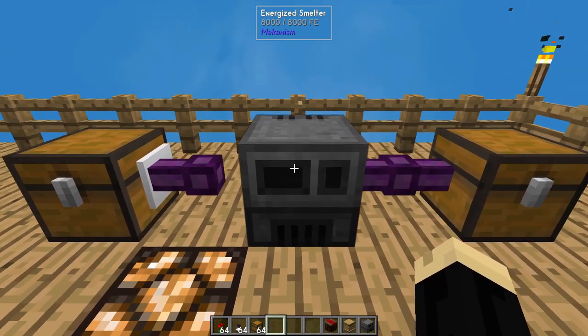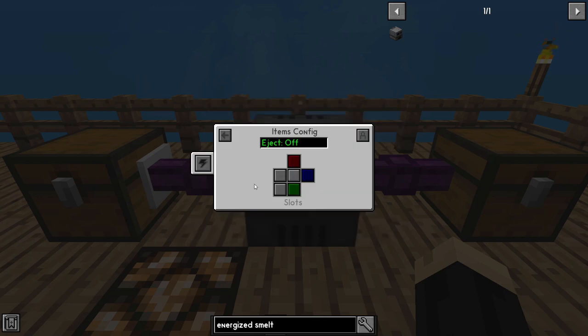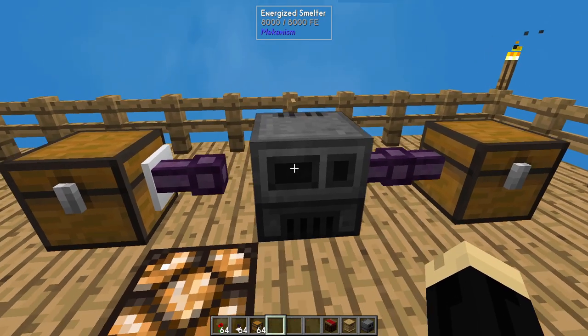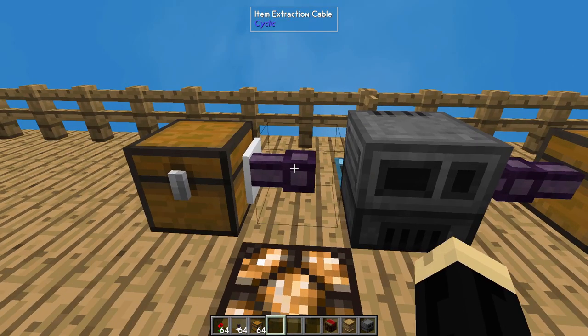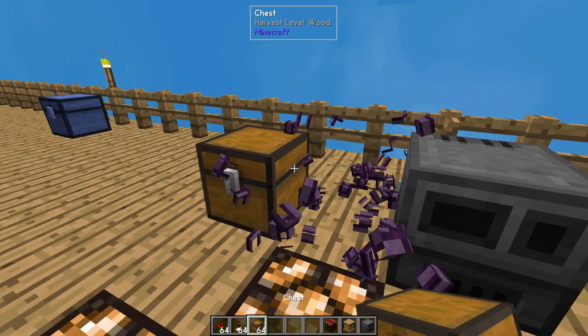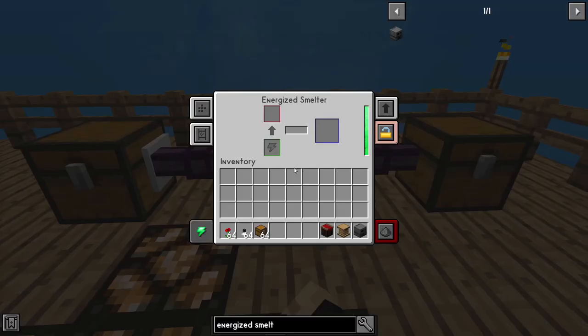We're going to go into the energized smelter, pick up here on the side config, and we're going to turn the left side block to an input block. That's going to allow those to connect when items have reasons to go through. If you want, you can put the cable on afterwards — if you'd rather set the configuration first, either one will work.